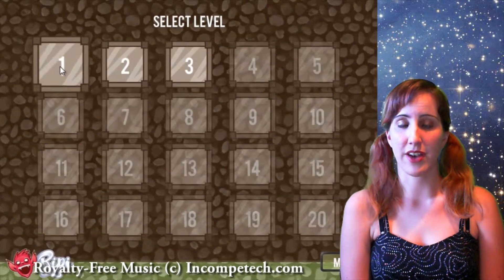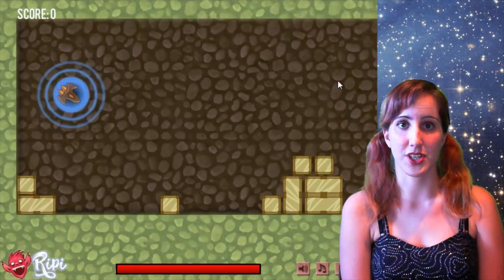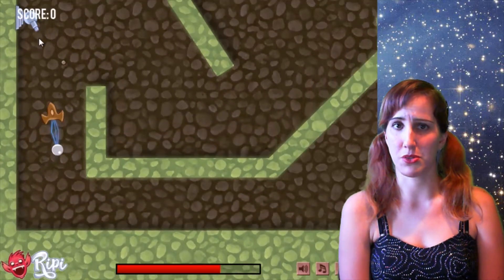Gravity Thruster is aptly named, as gravity plays a huge role in how the game is played. Every element has weight, including your ship, and other scientific elements like inertia even come into play. The walls are your enemy, as bumping into them will damage your ship, resulting in a lower score and possible brutal destruction.